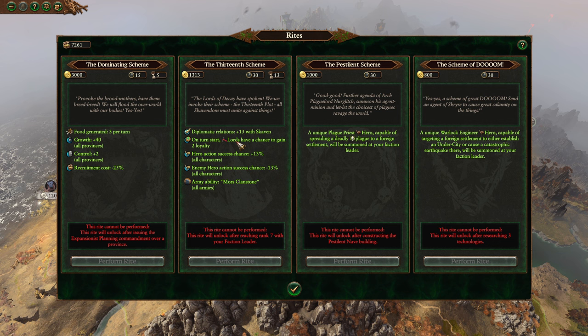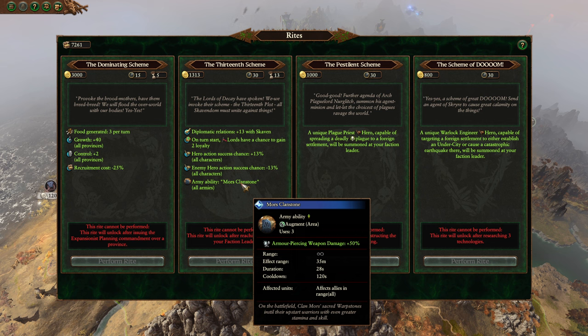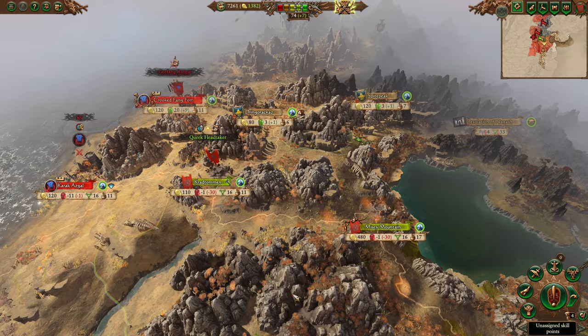The Skaven are obsessed with the number 13 — the Bell of Doom rite gives better relations with Skaven and loyalty gains. The Skaven have to deal with the loyalty mechanic — if a lord's loyalty falls too low they will defect, take their army, and try to start their own faction. The reality is: keep them happy, keep them fed with a large army and they won't revolt. There are also clan-specific bonuses such as boosts to armor piercing weapon damage for Clan Mors.